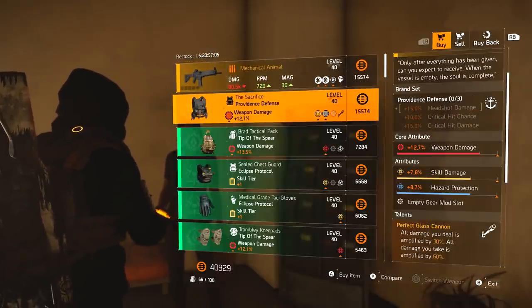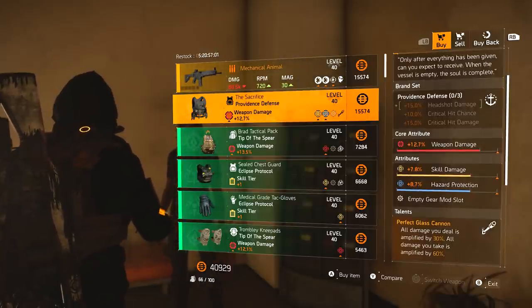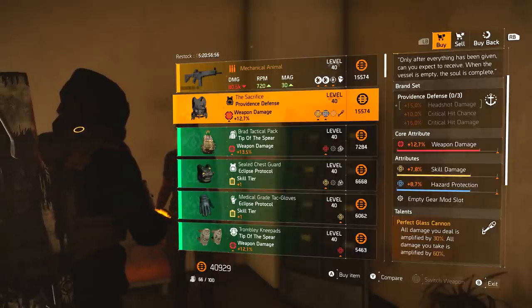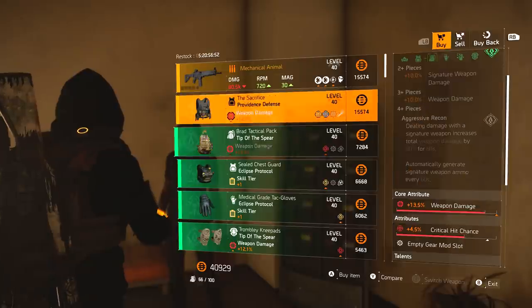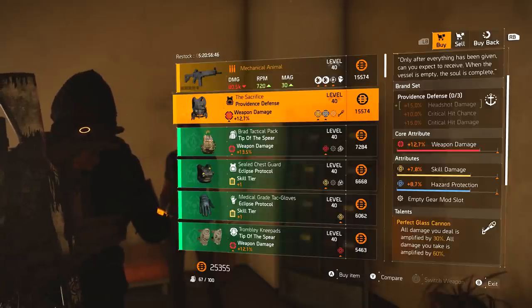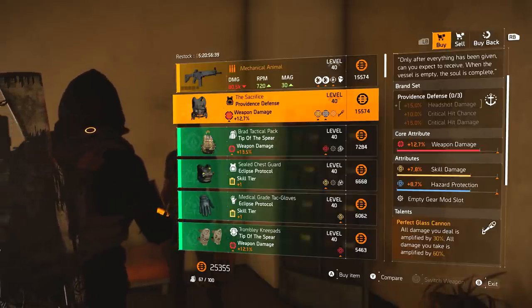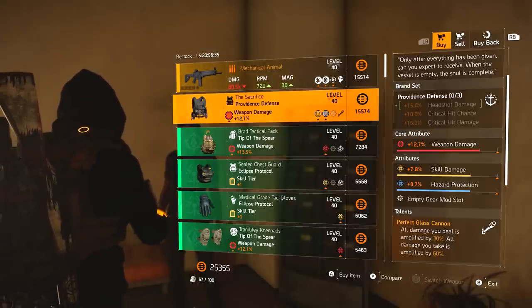Moving on, we've got the Sacrifice, which is the Providence-named chest piece with Perfect Glass Cannon. Perfect Glass Cannon is a really good talent, especially for skill builds. I don't actually have this at all, so I'm going to pick this up. At the moment I'm using Overwatch as my chest piece for skill builds, which can give up to 12% weapon damage and 12% skill damage. But having this gives me 30% skill damage, and as I'm primarily in cover that's going to work.